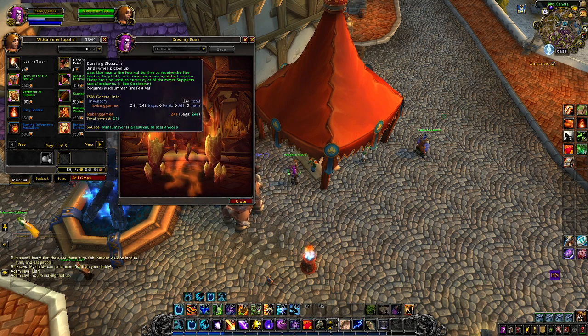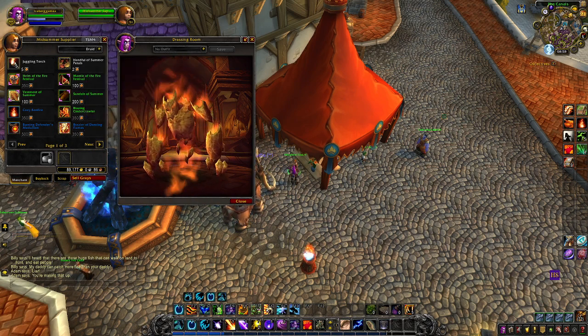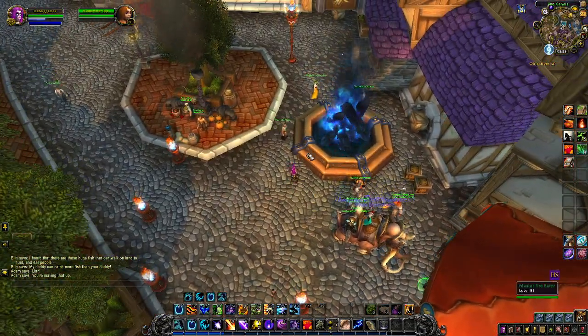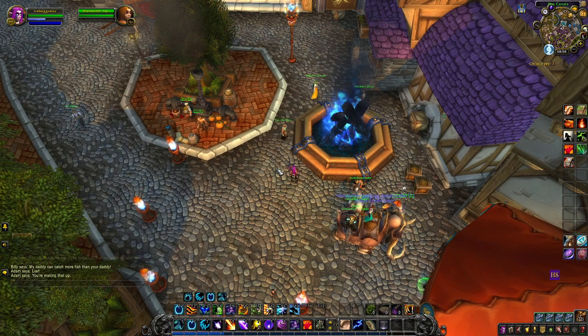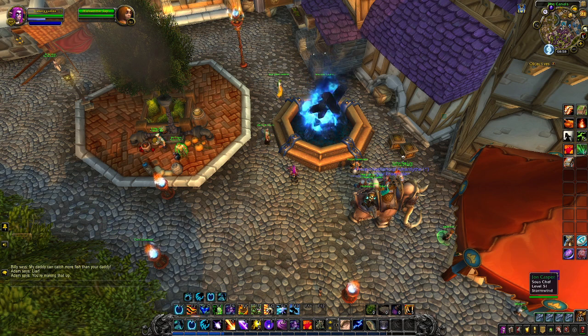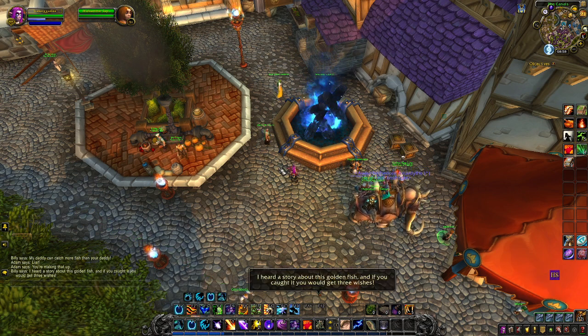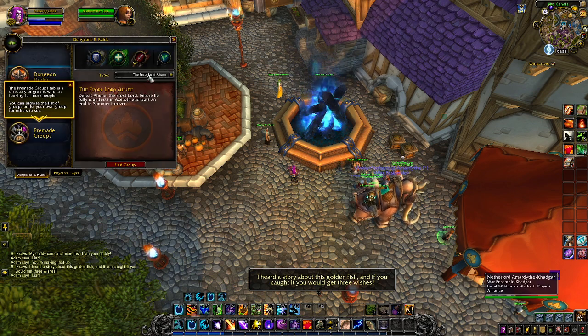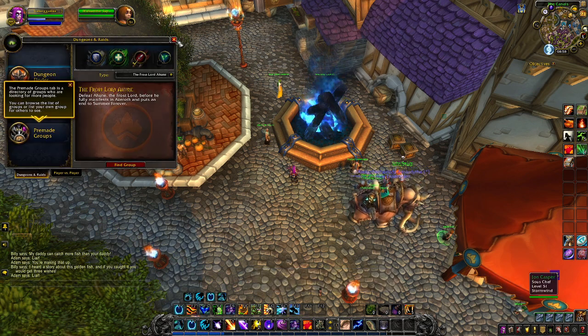Now to get these Blazing Burning Blossoms to purchase the pets, you're going to need to do the daily quests here in your capital city. Make sure you follow the breadcrumbs to get to the daily quests, as that will give you a few bonus blossoms. You can also do the story quest for the event — it will give you quite a few blossoms as well. And you're going to want to do the dungeon fight daily. Frostlord Ahun will give you several blossoms and some other goodies in a loot container.